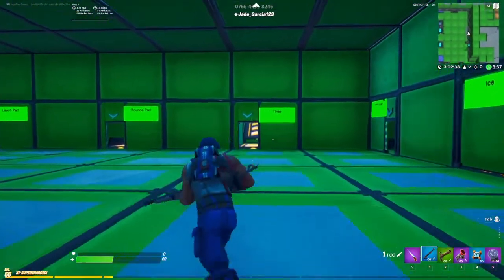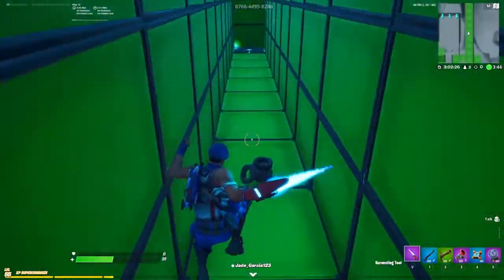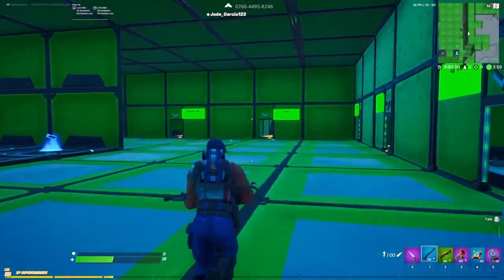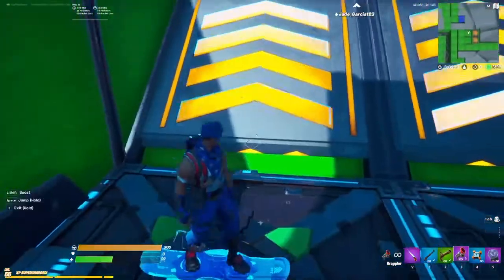Next is Tires — you use a speed boost and then bounce off tires. Let me show y'all: like this. And I just missed the world's easiest one, but yeah, that's how you do that.